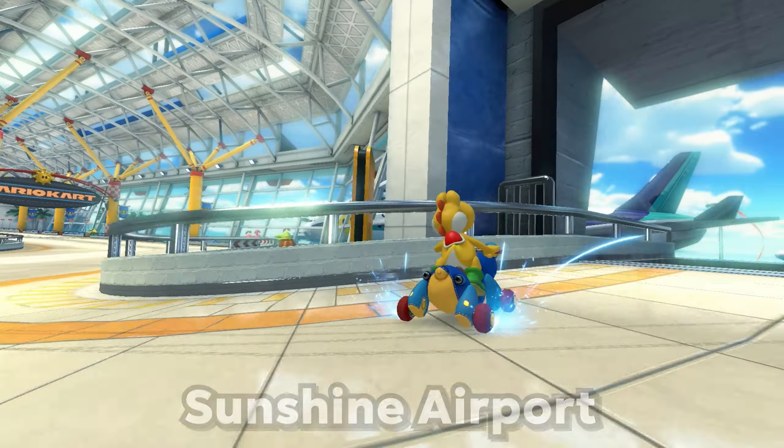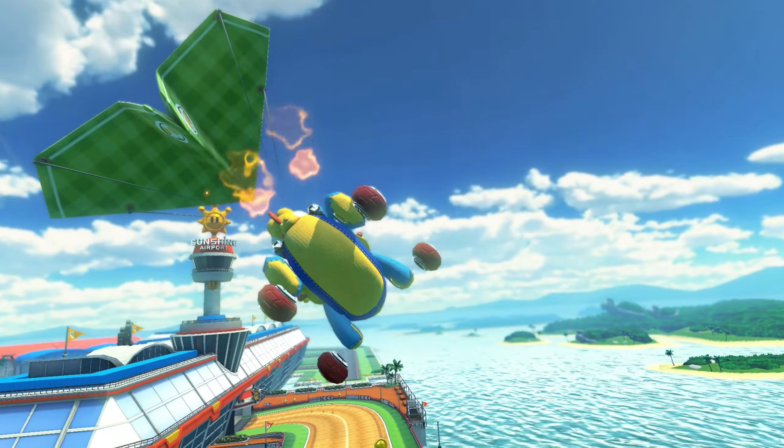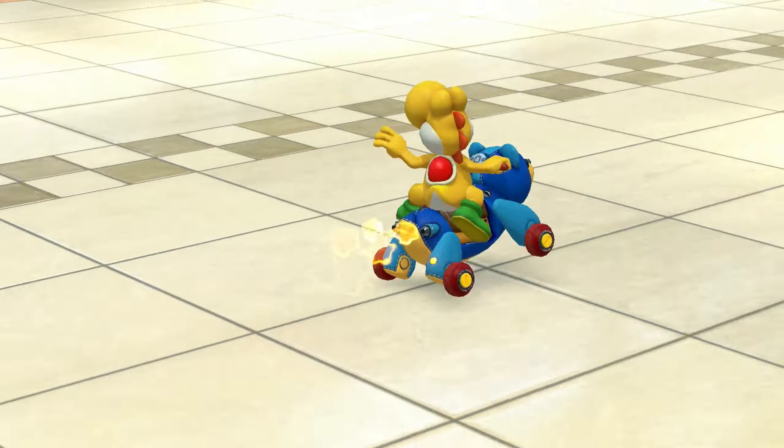Sunshine Airport. You can do a lot of satisfying mini turbo stunts on this one, and at the ending there is also one of the most satisfying mini turbo gliders. Just one shortcut, pretty simple, and a great little stunt at the end.